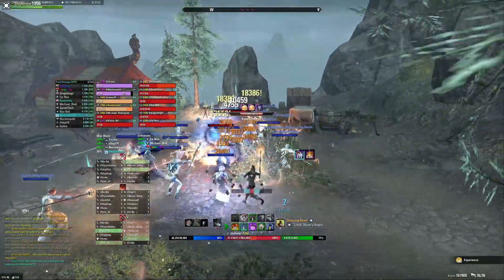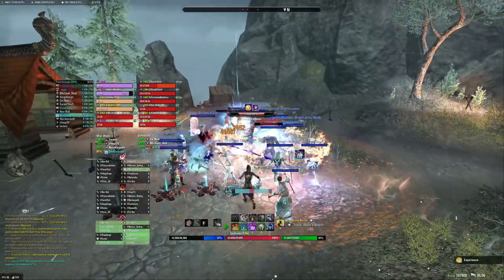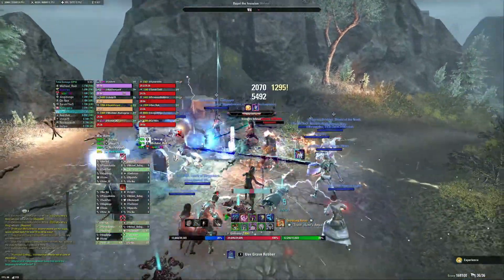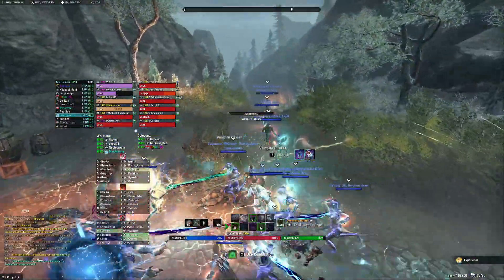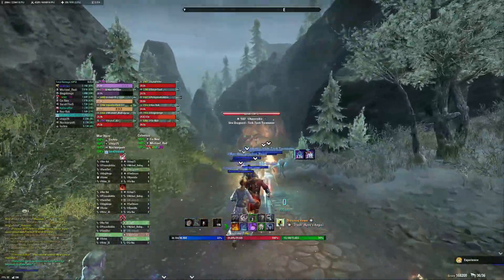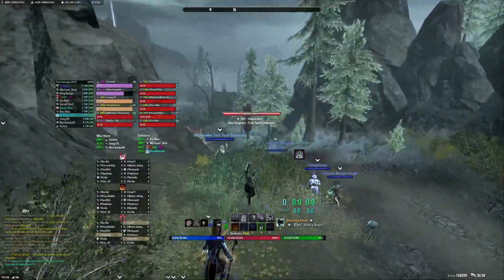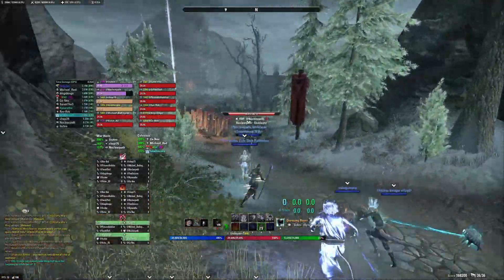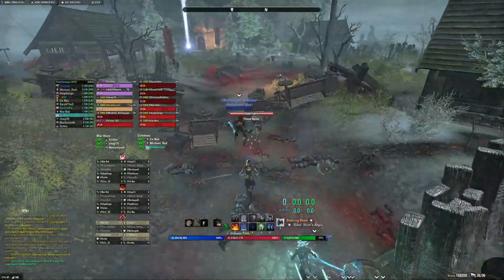There is a mechanic where the vampire knight would put somebody in prison, and you're supposed to free them, but if you kill the knight first the prison disappears. There's a bug where if the knight casts the prison as a projectile and it's in the air and didn't hit the target yet and he dies, the prison doesn't go away. So keep an eye on that — if the prison stays, you have to focus it. Generally if you have enough DPS you just burn the knight.